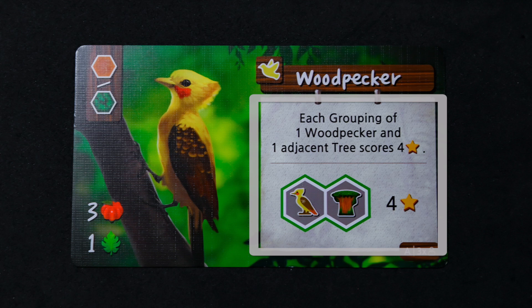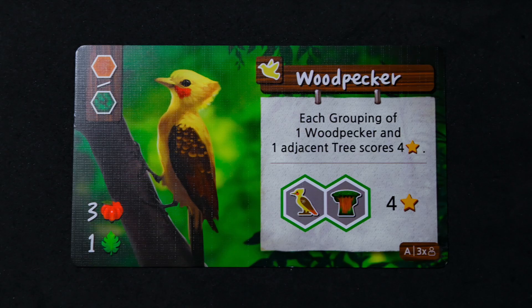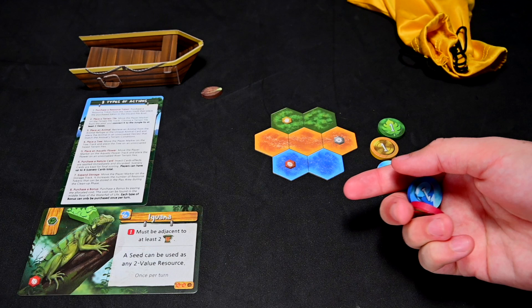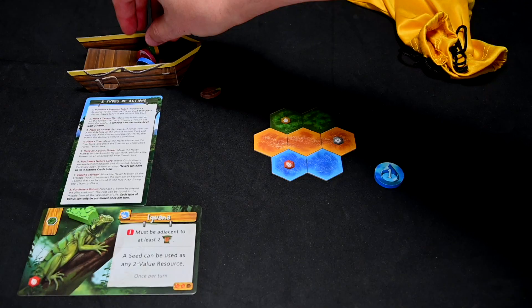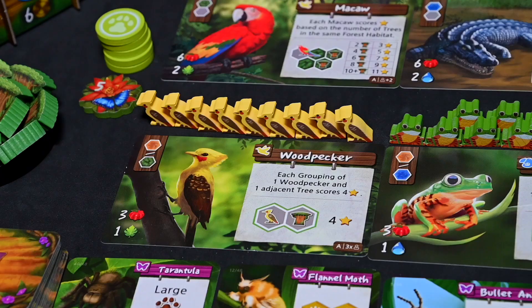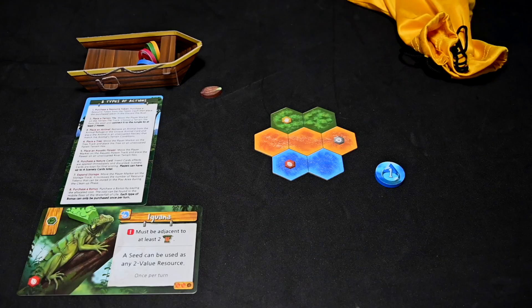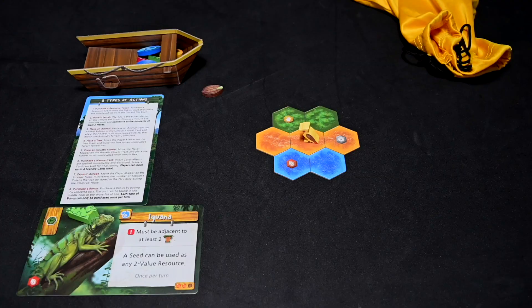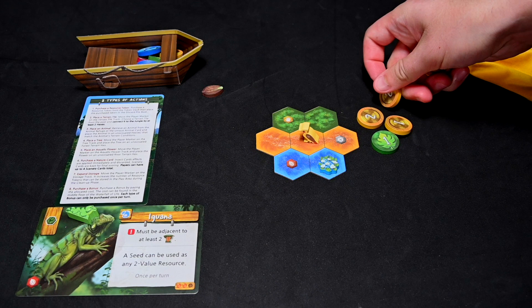As you can see, the woodpecker is worth four points, but it only scores when adjacent to a tree. This player has one leaf token but only a two-berry token, and will pay with two different currency tokens to act as a single berry token to complete the action. They discard all tokens used to their boat, collect the woodpecker, and place it in their jungle according to its terrain requirement. The player then has a single water token left and chooses to buy an aquatic flower, moves up the track, and places the flower in their jungle. With no more tokens, they draw five new tokens from their bag and pass to the next player.